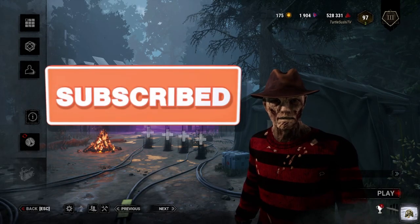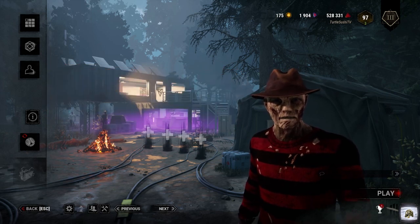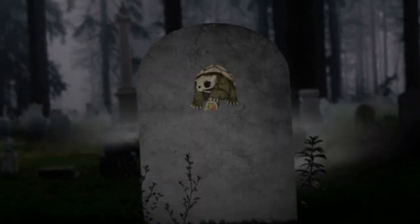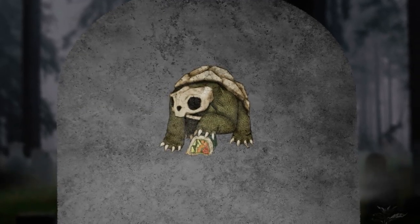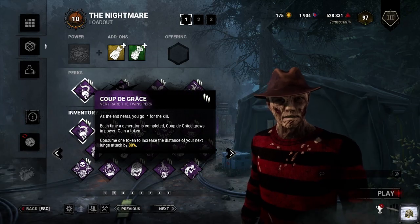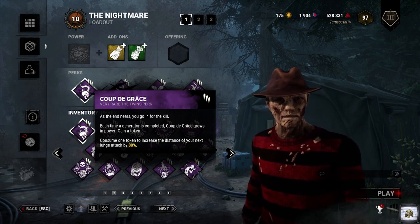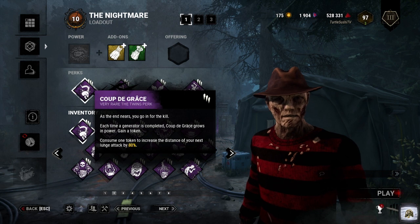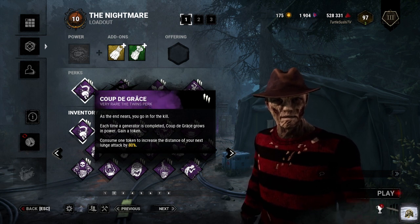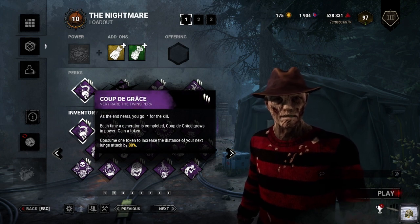Hey YouTube, Sushi here. Welcome back to the channel. Today I'm going to show you how Coup de Grâce is absolutely insane when used with Freddy. For those who might not know, Coup de Grâce is a killer perk that increases the lunge distance of basic attacks after a generator is completed. When you combine this perk with Freddy's already crazy lunge, you get a killer combo that's hard to avoid.